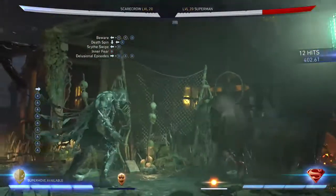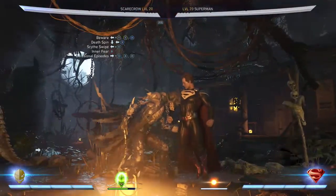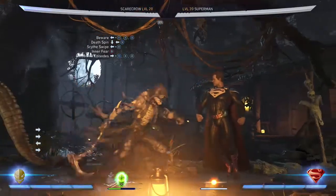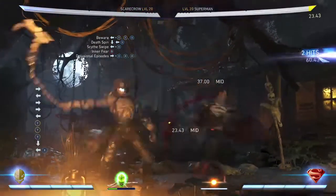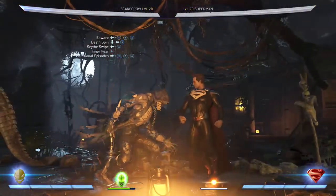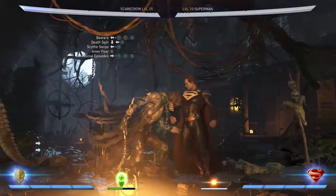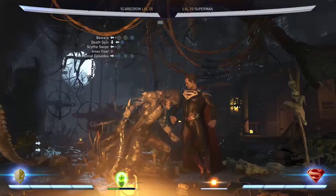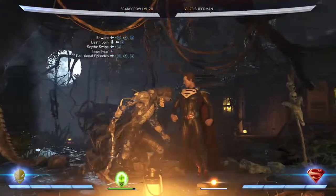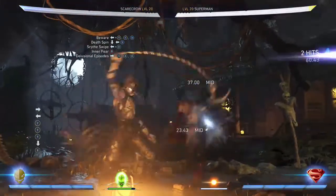There we go — 40%. You might ask what's the point when the other combo also does 40%, but this one takes less meter. The other one requires you to meter burn back 3, but this is essentially a one-bar combo for 40%, which is really good. If you wanted a two-bar version, you could try ending with the scythe grab again instead of forward 1, 3, 3.